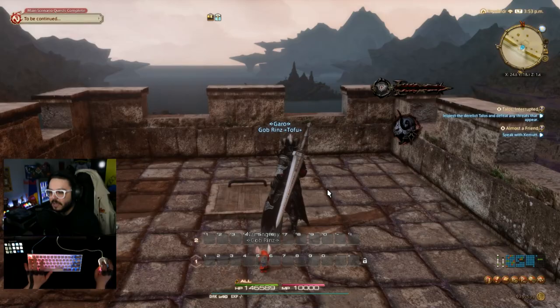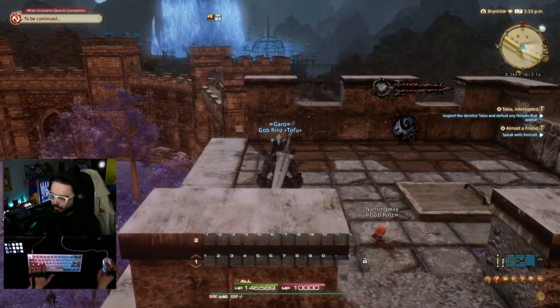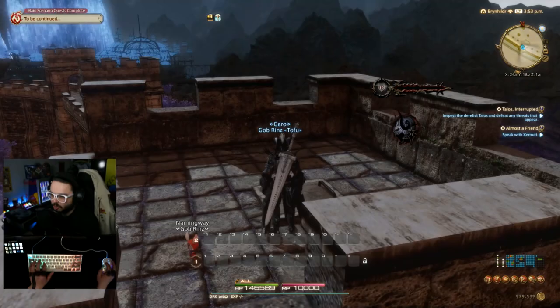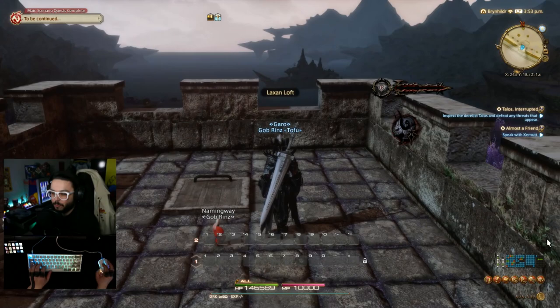We also have Q and E set to strafe by default, so we're going to change that. I'm going to move strafe left to A and strafe right to D. The reason I like this is because using A and D as camera turn is basically tank controls — not very comfortable. Q and E as strafe give you full speed sideways movement. So I'm going to go into keybinds, set strafe left to A and strafe right to D, and free up Q and E for hotbar actions.